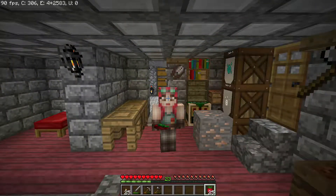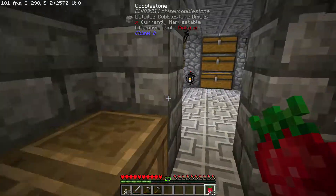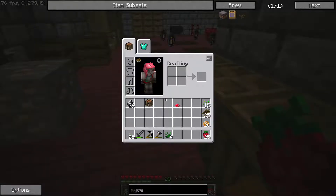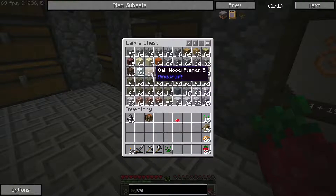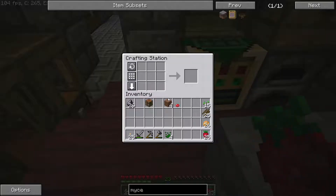While the chickens are growing, we can actually now make mycelium! We've got that spare mushroom, we need essence of nature which we've got, and we've got dirt. So why don't we make ourselves some mycelium - that way we can then grow our mushroom spores. We need four essence of nature and dirt. One, two, three, four - take that to our crafting bench - one two three four in all four corners plus one in the middle, and that gives us eight mycelium.